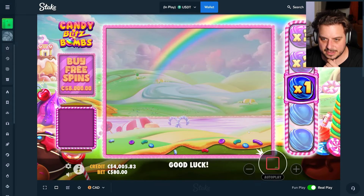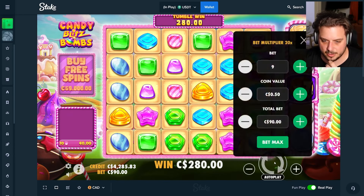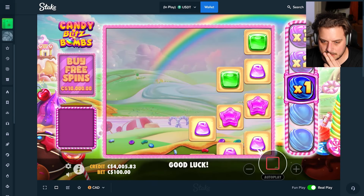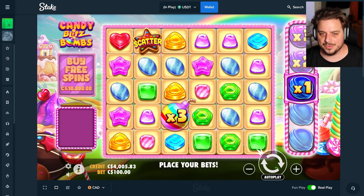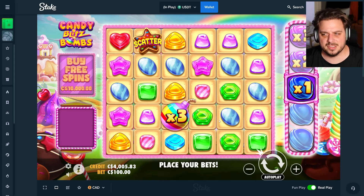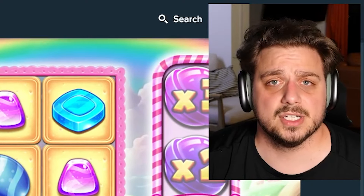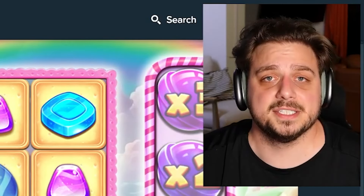That's gonna do it for me — a 1k loss today unless this wants to go stupid. We'll take the 280 from that last spin. So 1k loss today — I have to digest what I just saw. Now that I know a 500x bomb is out there, I'm gonna have to go get it. Let me know in the comments if we should go after the 500x bomb — I need a battle cry from you all. Candy Blitz Bomb had to do it, brand new video. We're back to regular scheduled programming tomorrow — I'll see you all there. Peace.